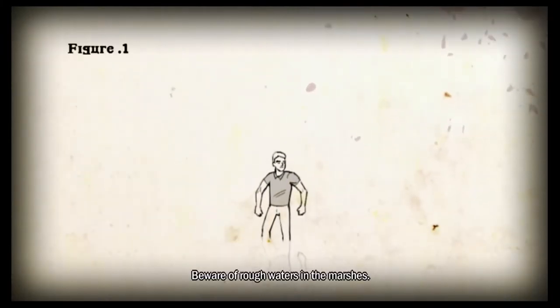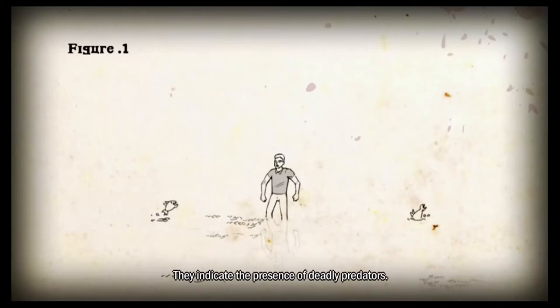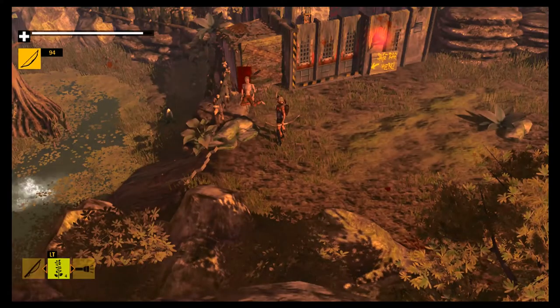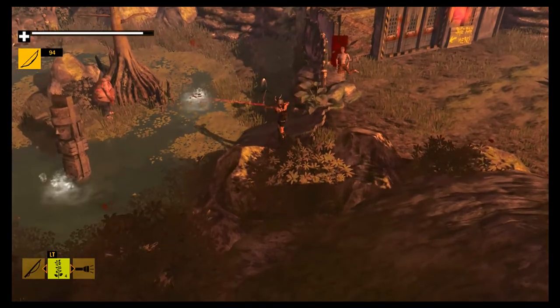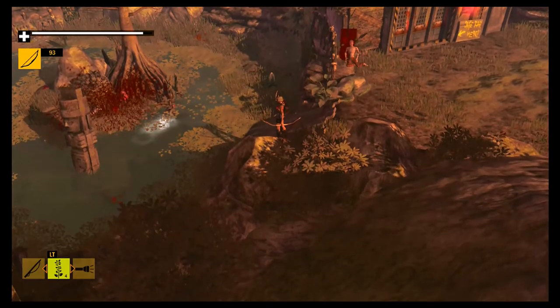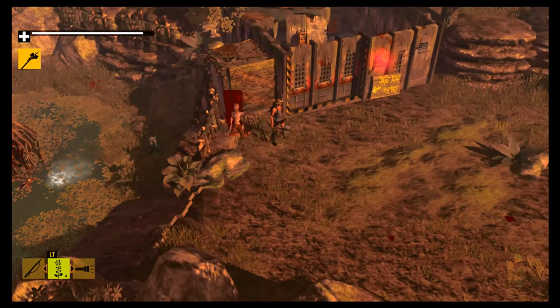Piranhas — what the heck! 'Beware of rough waters in the marshes — they indicate the presence of deadly predators.' Oh shit! So I don't know how we're actually going to get through the swamp. I don't really want to risk it with all the piranhas, clearly bobbing up and down. That is not cool at all.